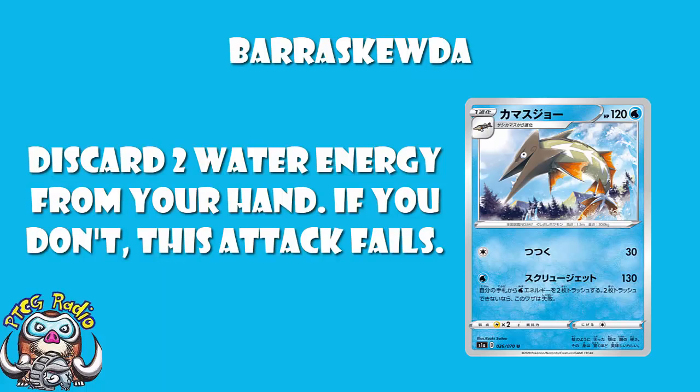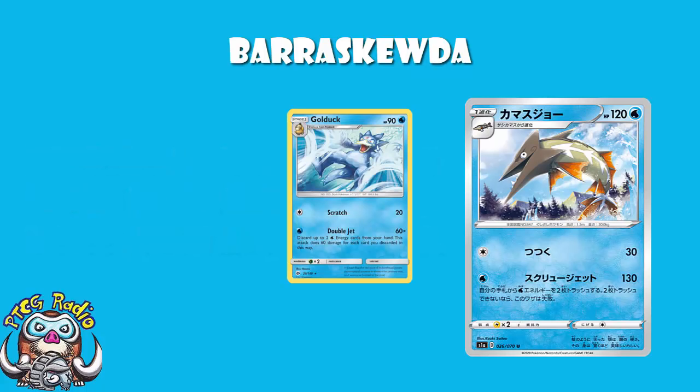This isn't one of those 'this is kind of annoying, it's never going to work' kind of things. You've just got to put a bit of effort in. What's really interesting is this reminds me a lot of the Golduck from Sun and Moon. The Golduck from Sun and Moon for a single Water Energy on a Stage 1 did 60 damage for each Water Energy you discarded from your hand, up to 2. The difference is Golduck could discard 1 and do 60. Barraskewda must discard 2 — and do 130. Or don't. There's no ifs, buts, or maybes.